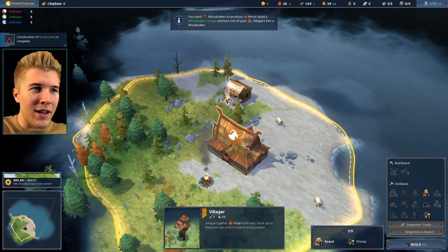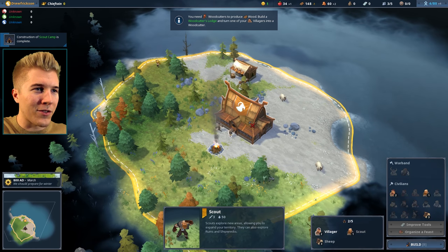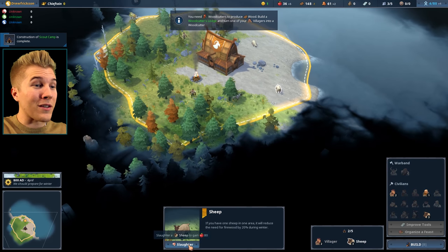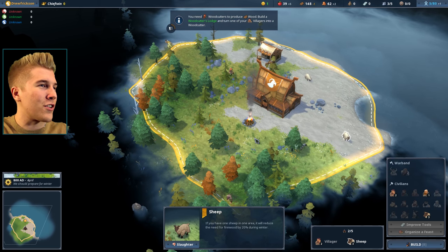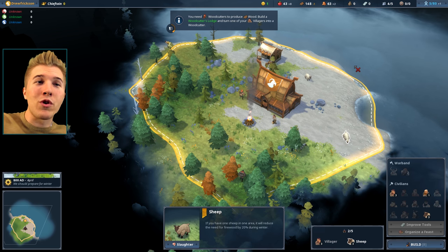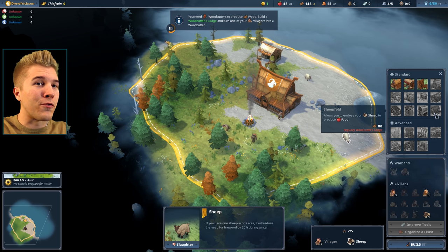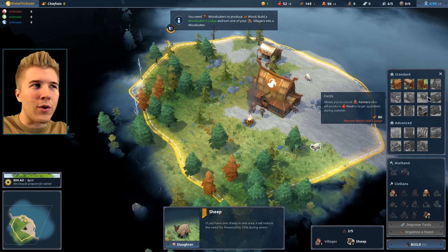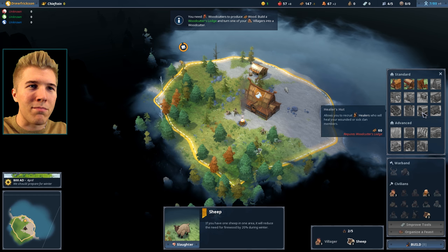I accidentally queued three scouts — we only need one. Our sheep will continue to give us food. We start off with three sheep and can always slaughter them in winter if we're running low. I'd actually rather not slaughter them because there's a nice building called the Sheepfold that lets you enclose sheep to produce food — I want to get that up early. Also, with a coastal start, I want to explore building some ships. I didn't get to experiment with ships my first time around.